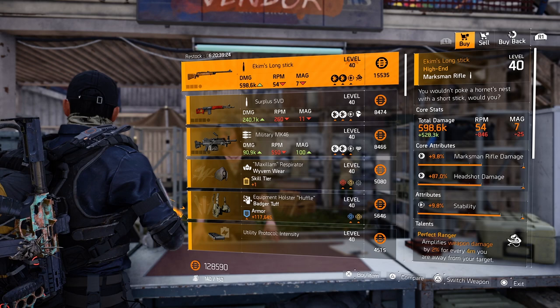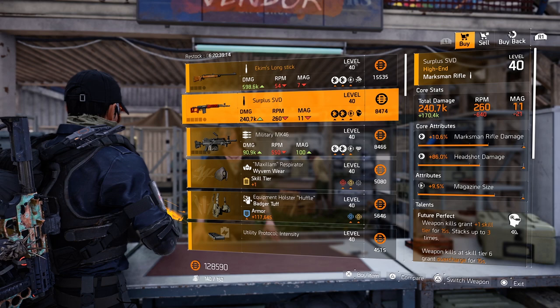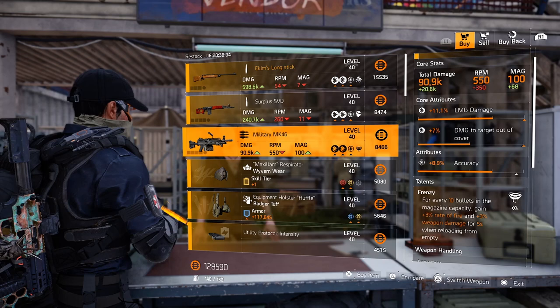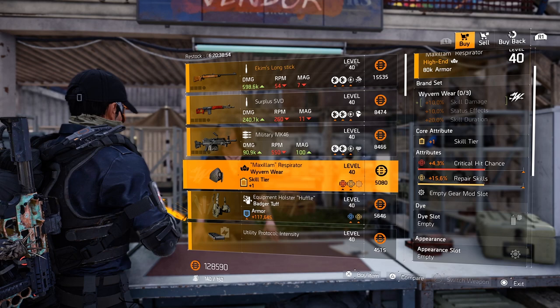At the campus, Akim's Long Stick is the first thing — the named Marksman's rifle with perfect range, but the rest is just trash, please leave it here. SAR plus SVD with future perfect, but magazine size and the rest is too low to buy. Military MK-46, frenzy already on there but the rest is again too low. Roll the accuracy away for damage to armor, but then you have to optimize the rest.